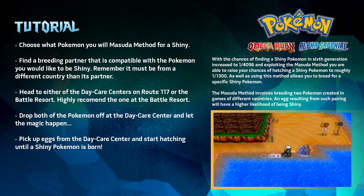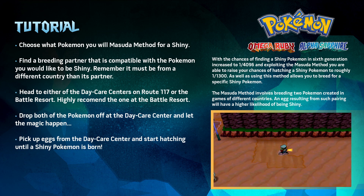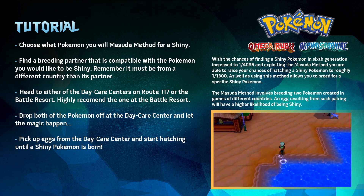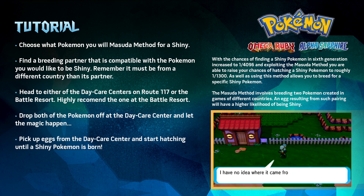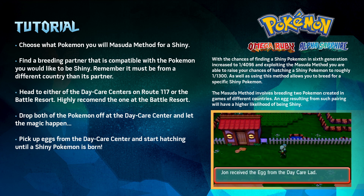As I mentioned earlier, the reason the Masuda method is highly favored is because it gives you the freedom to customize the Pokemon. This means IVs, nature, ability, egg moves, and the Pokeball it'll be hatched into. However, that is a topic for another video and will be linked in the description below if you're interested.